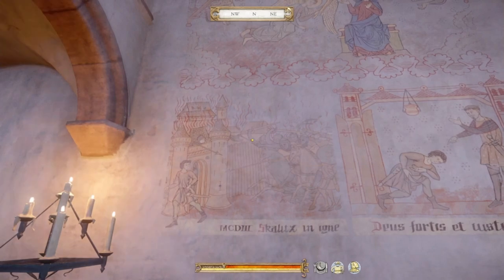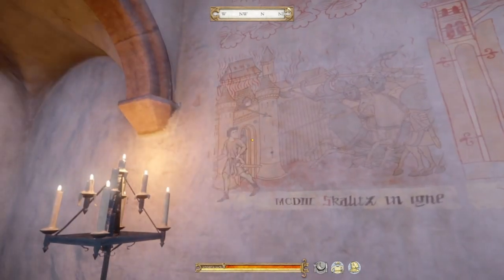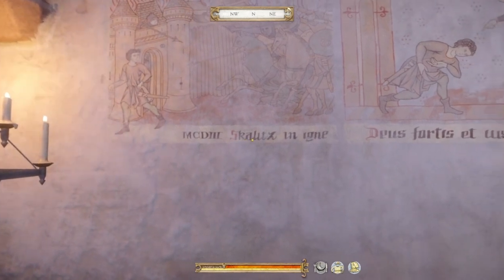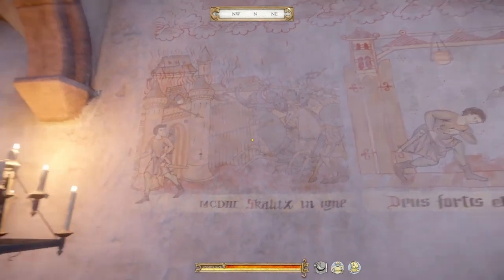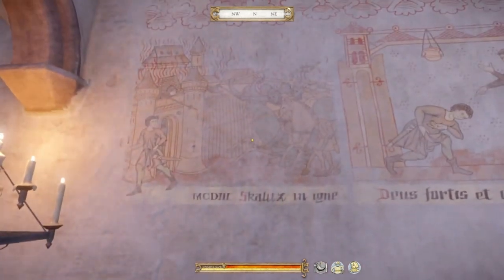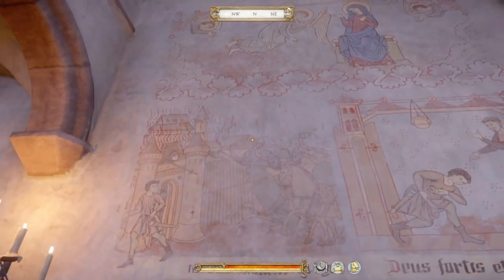Here we can see what appears to be the Cumans attacking and burning down Skalitz. I reinforce that thought by that word there, which I think is Skalitz. I think that's Henry right there running away. There's the guards up there, he's running away, gets chased by a couple Cumans. So that's the first chapter of the story.